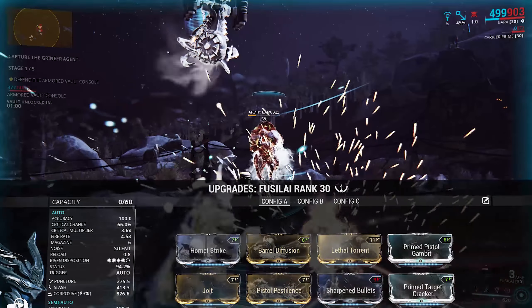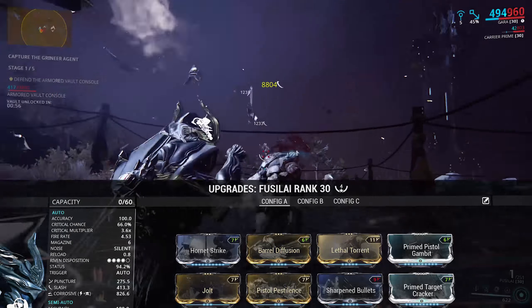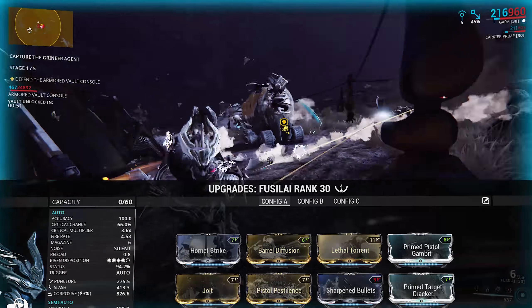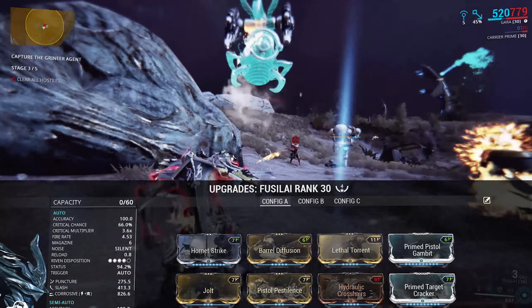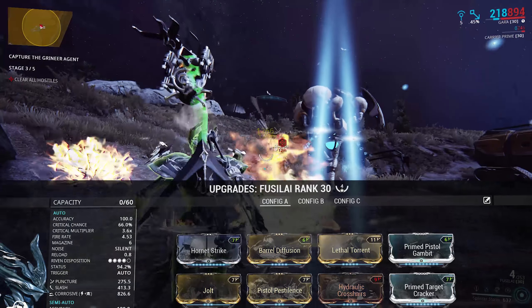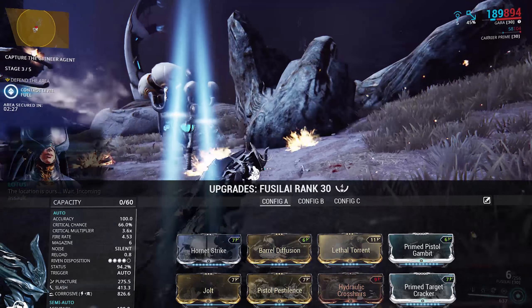Of course you could go Sharpened Bullets for more crit damage on kill, but that falls off at higher levels when things start to get harder to kill, so proccing that can be a bit more difficult. Hydraulic Crosshairs has the same problem of needing to land headshots regularly, which with the Fuselight — and honestly any thrown weapon — isn't really the easiest thing to do. However, it's an option if you want more regular crits and you're certain you can land those headshots easily.